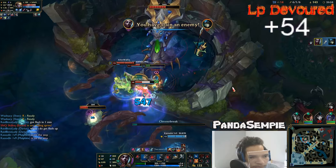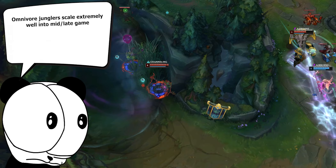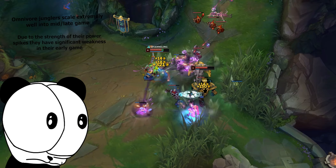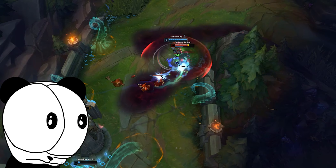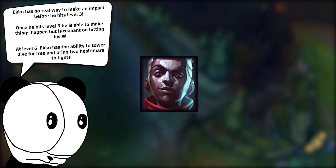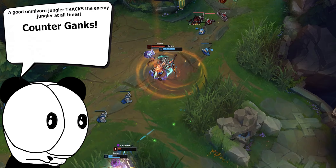If you are cool, sexy, and have intercourse with a mad amount of humans that you find attractive, you're most likely an omnivore jungler. Omnivore junglers play games to scale and hit their insane mid and late game power spikes. Due to the strength of these power spikes, they suffer a much weaker early game than both carnivore and herbivore junglers. The game plan for omnivore junglers is to keep up with the enemy jungler, hit your power spike as fast as possible, and use that power spike to carry the game. A good omnivore tracks the enemy jungler and uses counter ganks, counter jungling, and objective focus to make up for their weak early game.